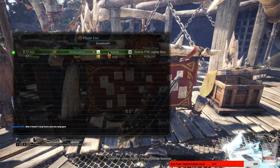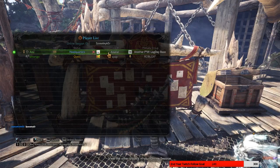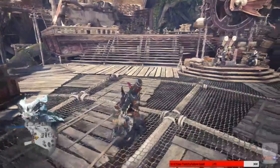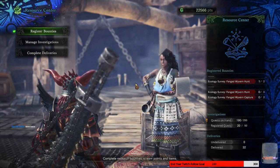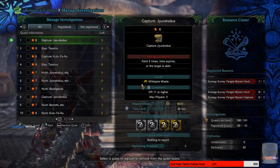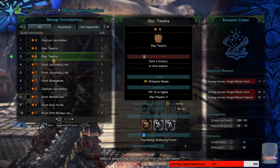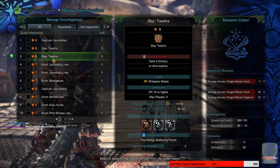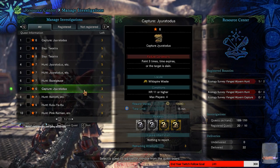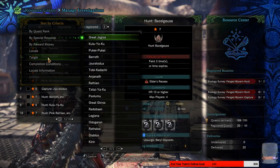You're high enough that you can actually start doing some tempered monsters. Let me see what Deviljho quests I got. Dara, the problem is he's not high enough HR to do it — he's only HR 31. So we got to look at normal HR, normal high-rank Deviljho.